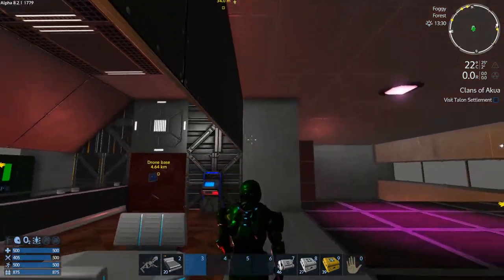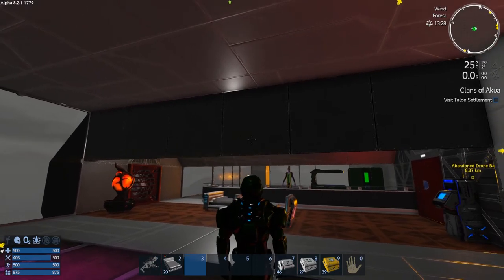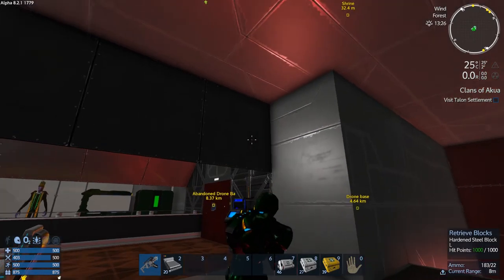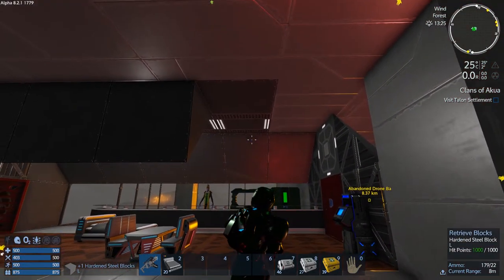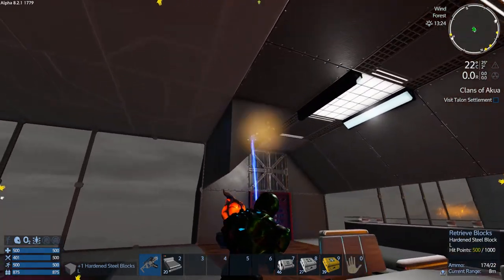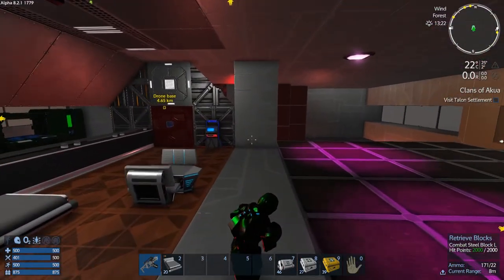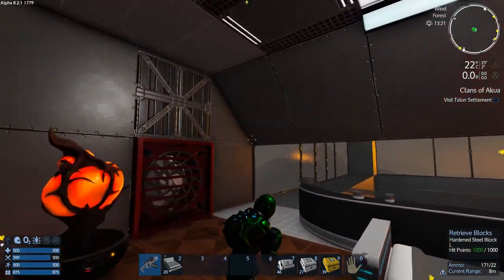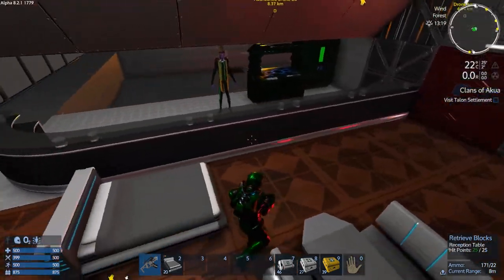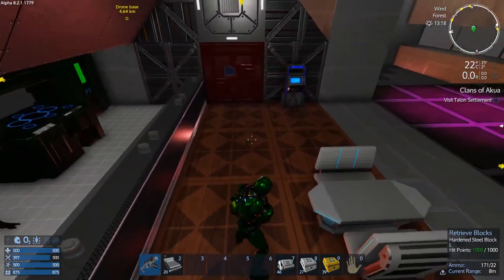I've got some sprucing up to do. It's kind of annoying right there - we can get rid of that. I don't want to screw the block he's standing on - I don't want him falling and dying, because then I won't have access to him anymore. Yeah, I've seen a couple people do that already - you just killed your own personal vendor.